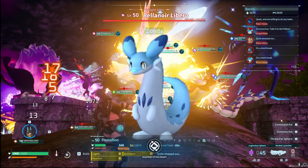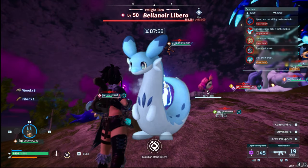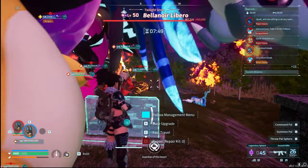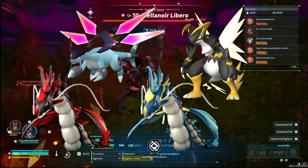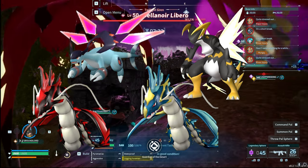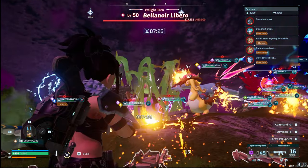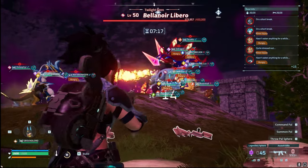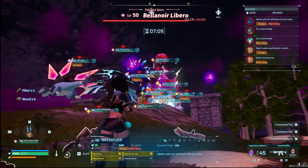Try to bring out those dragon pals and dragon moves as much as you can. Chill is a great option in your party because it turns your weapon attacks into dragon type. Any of the good ones — Jetragon, Jormantide, Ignis, Orzerk — any with the dragon element, throw those out and make sure they have dragon moves equipped. The level 50 Libro is a challenge, so go in with a good base setup on a flat area with just your pal box nearby so you're safe.